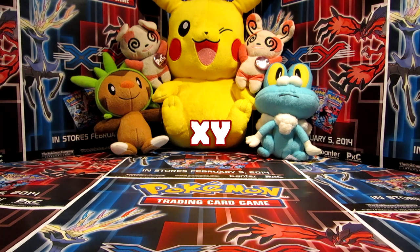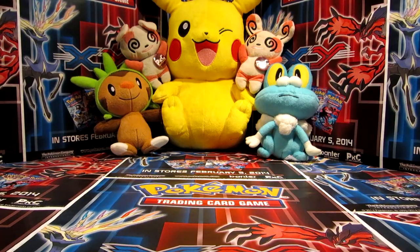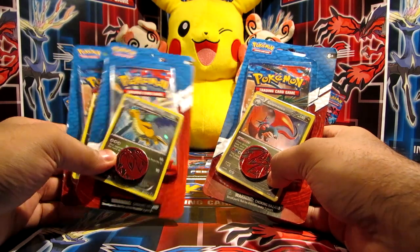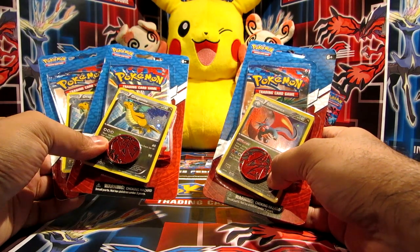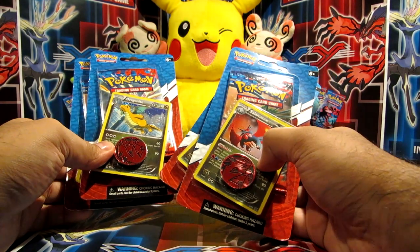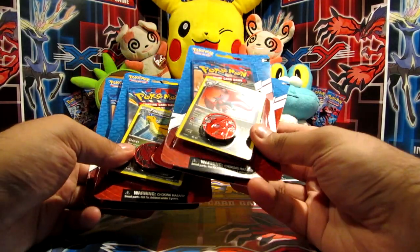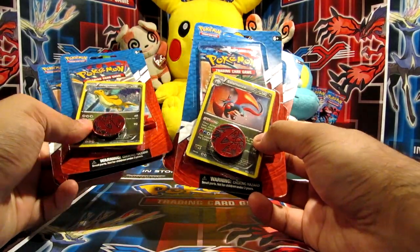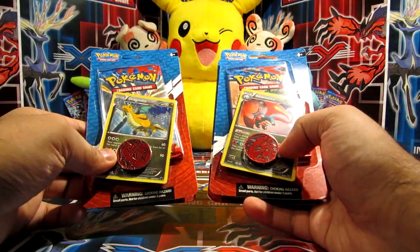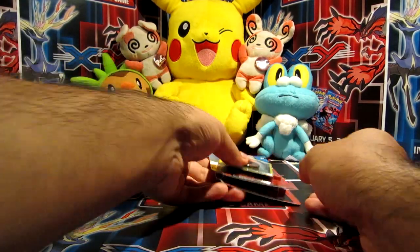Hey guys, welcome to this video! Today we're going to be opening four check lane blisters from the X and Y series. We haven't actually showcased these on the channel yet. We have two of Dragonite - the Dragonite blister which is a special galaxy hollow foil pattern of the one from Plasma Freeze - and over here Salamence from Dragon Vault, another exclusive galaxy foil promo. Sadly they seem to have stopped doing the exclusive promos through here. Anyway, let's go through them - we'll start off with Salamence.